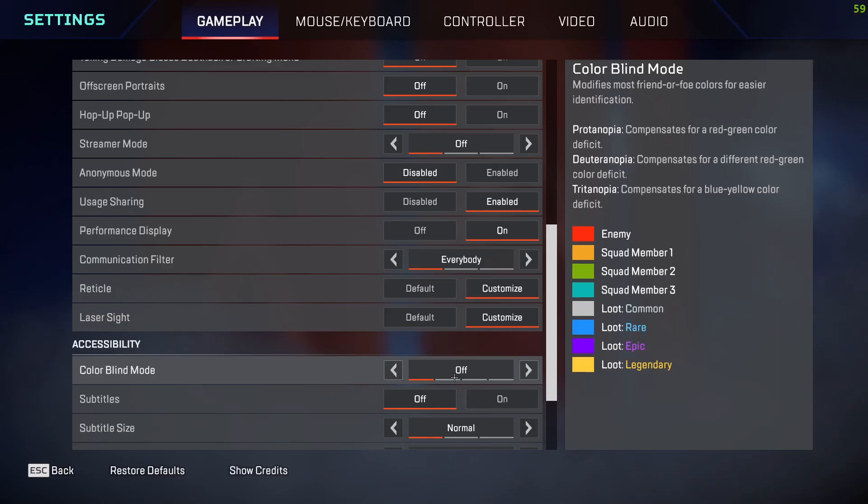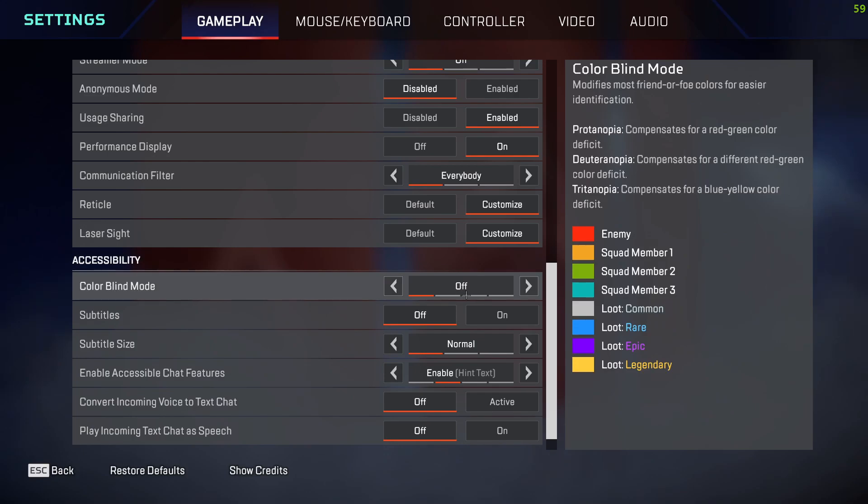You can also choose any color for your laser sight. For Color Blind Mode, I have this off, but if you want to enable it, you can go through any of the available options and choose from them.